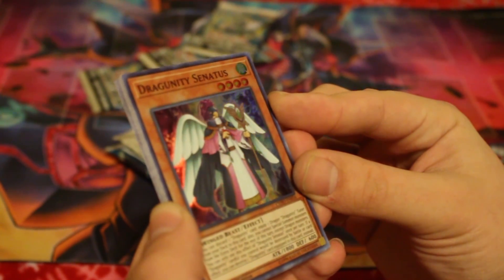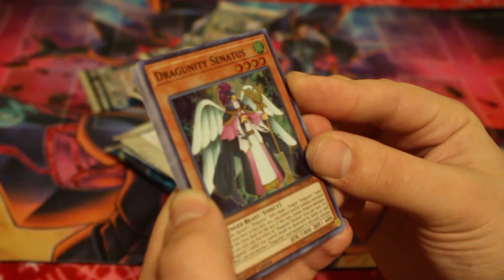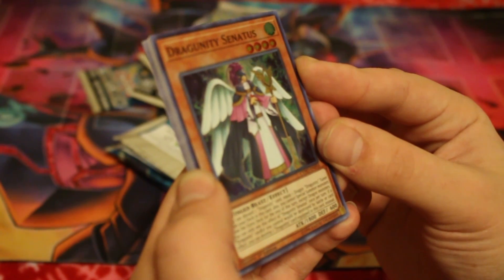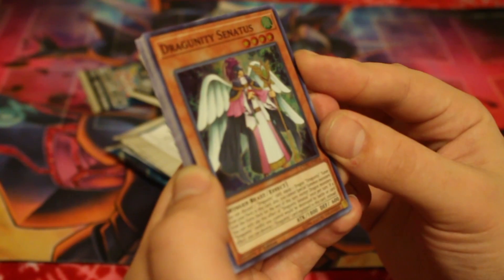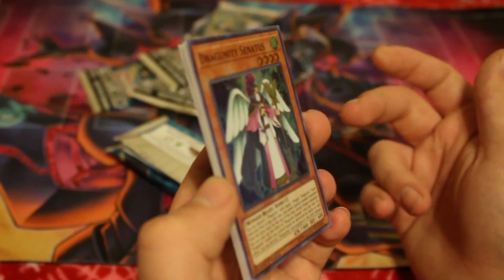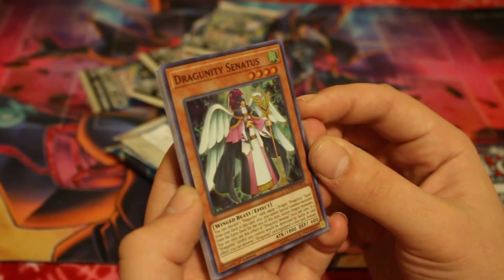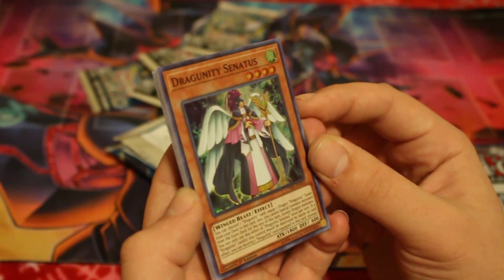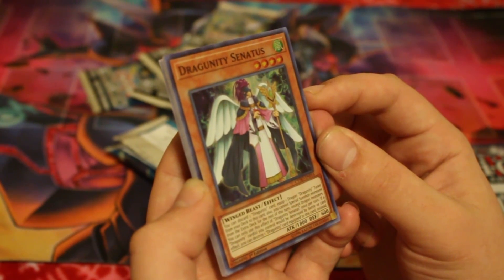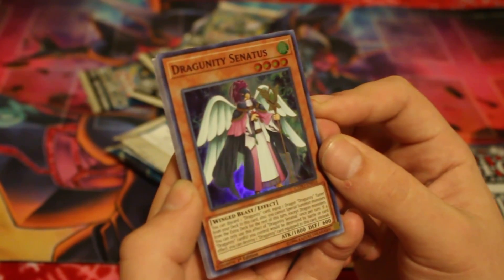So what he does is he's a level four Wind Winged Beast, 1800 attack and 600 defense. You can discard one Dragoonity card to equip one Dragoonity Dragon Tuner from your deck to this card. Also, you cannot special summon monsters from the extra deck for the rest of this turn except Dragon monsters. So you can't summon Cy-Frame Lord Omega or anything like that, but you can still summon Crystal Wing because he's still a dragon. You can only use this effect of Dragoonity Senatus once per turn.